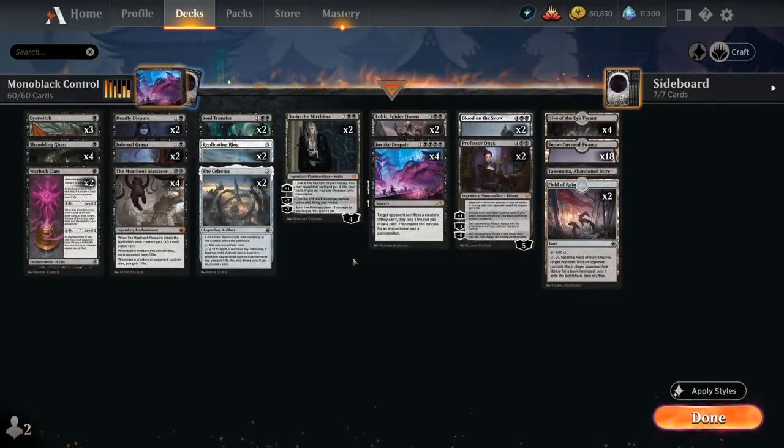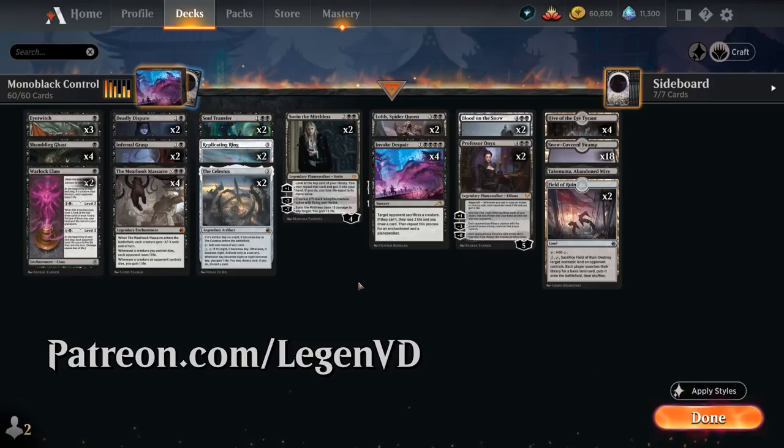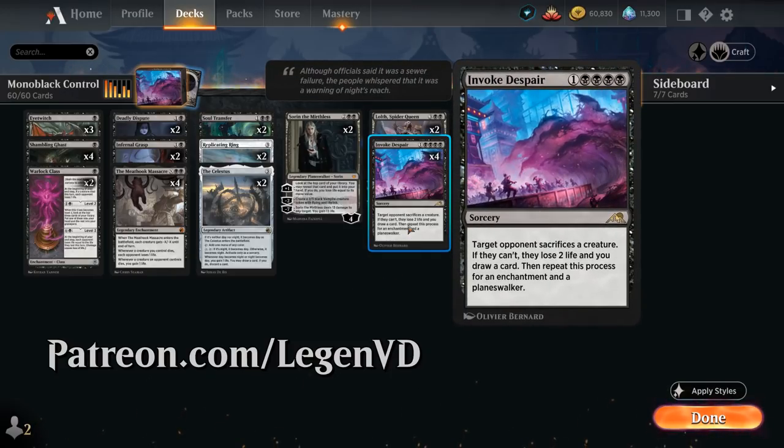Hello and welcome to another Standard Games video. Today I'm taking a look at a monoblack control deck as voted on by my supporters on Patreon, built around Invoke Despair, the new 5-mana Rare Sorcery from Kamigawa Neon Dynasty.